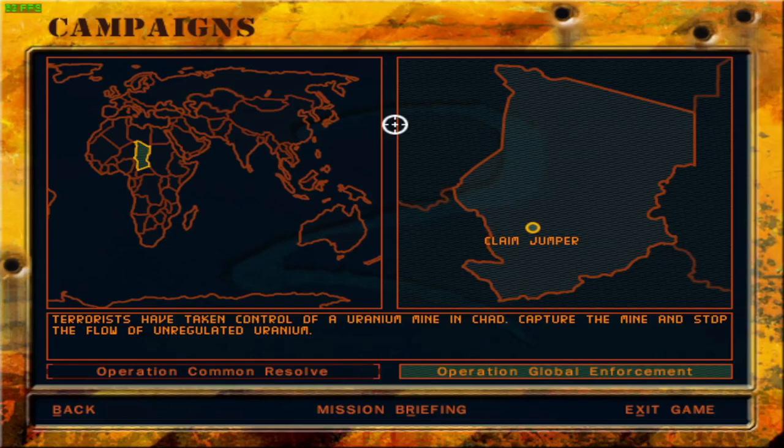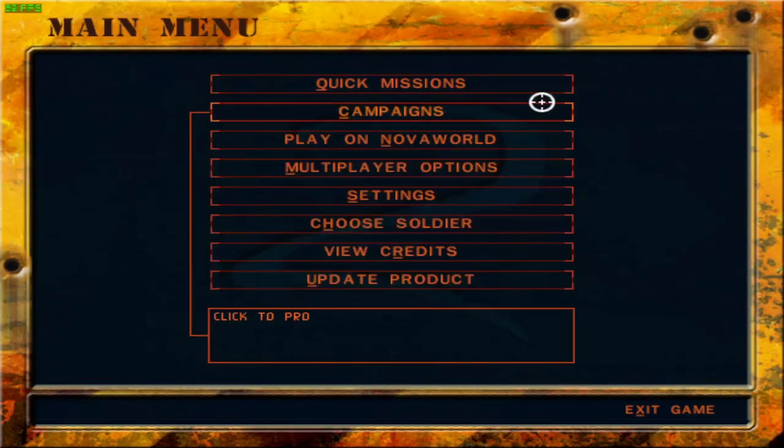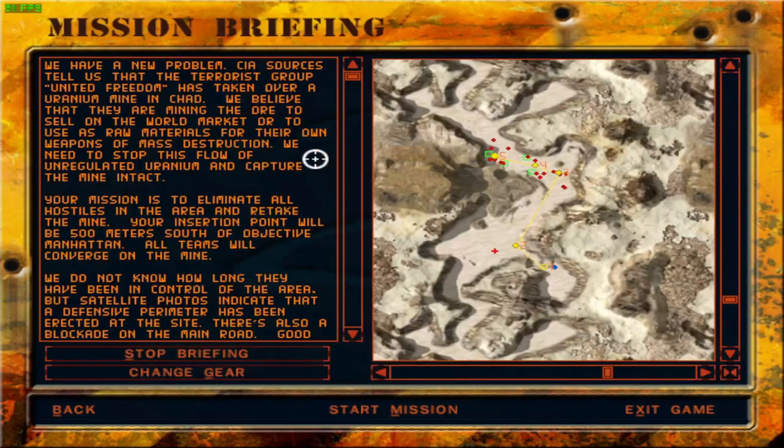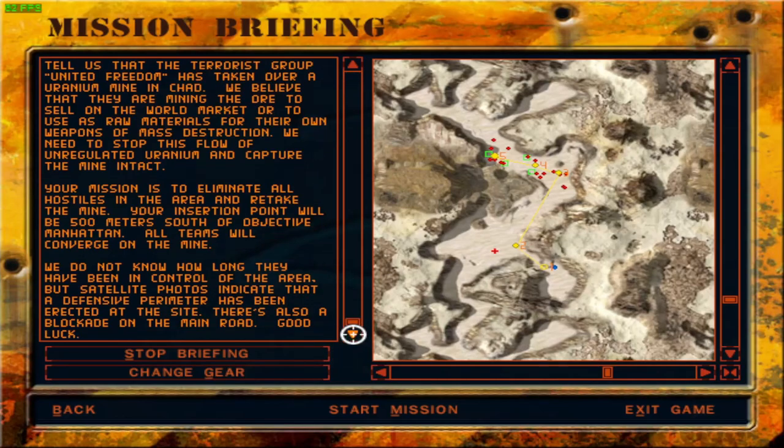Let's check the mission briefing. CIA sources tell us that the terrorist group United Freedom has taken over a uranium mine in Chad. We believe they are mining the ore to sell on the world market or to use as raw materials for their own weapons of mass destruction. We need to stop this flow of unregulated uranium and capture the mine intact. Your mission is to eliminate all hostiles in the area and retake the mine. Your insertion point will be 500 meters south of objective Manhattan. All teams will converge on the mine. A defensive perimeter has been erected at the site, and there's also a blockade on the main road. Good luck.